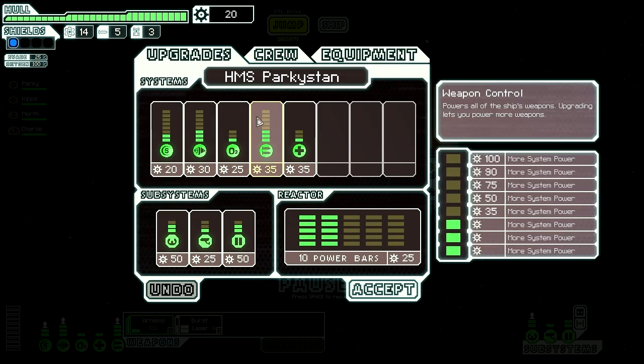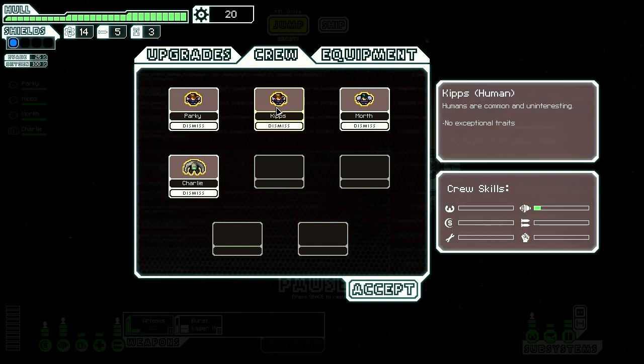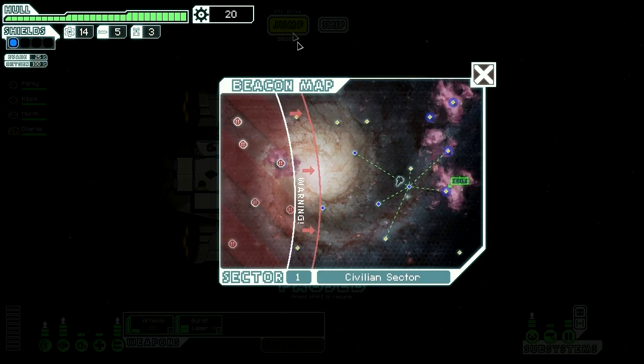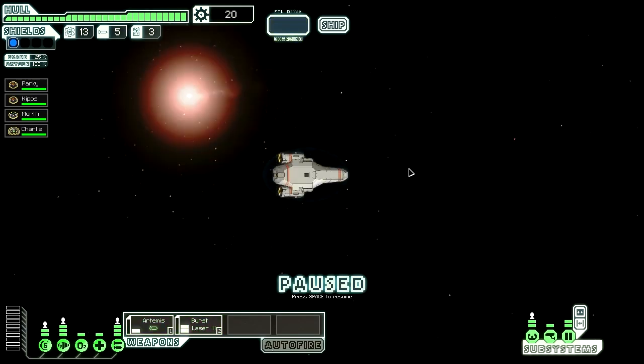So actually this is working out pretty well. They can't upgrade anything. What is Charlie good at? Oh I see — they actually get good at the places that you put them in. Kips on engines. We're going to jump here. We've got enough time in this sector to carry on.